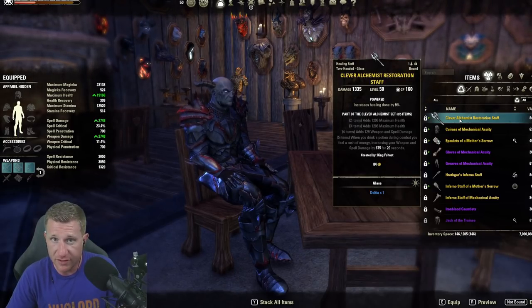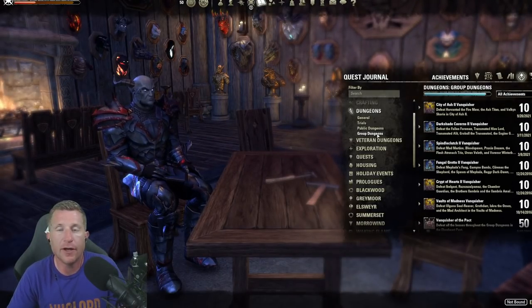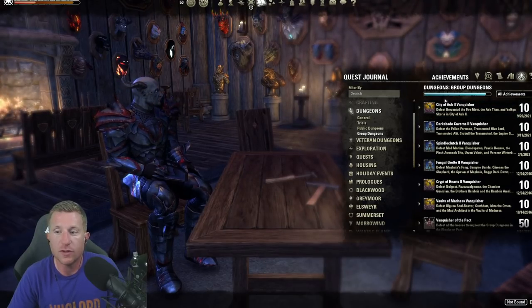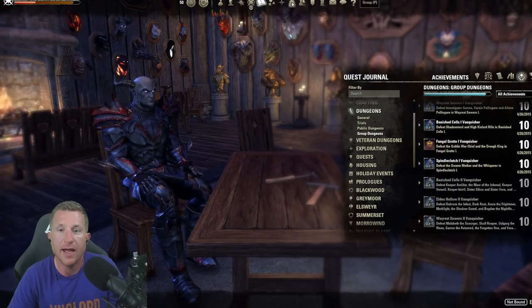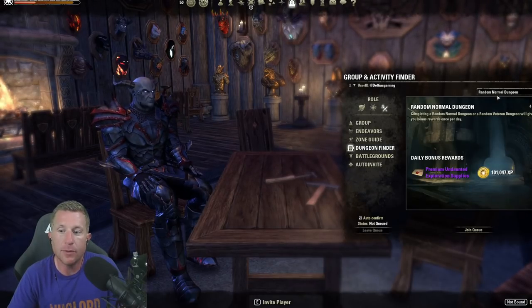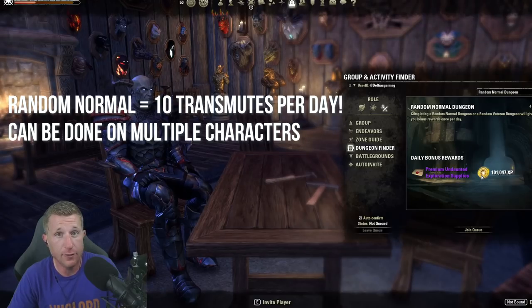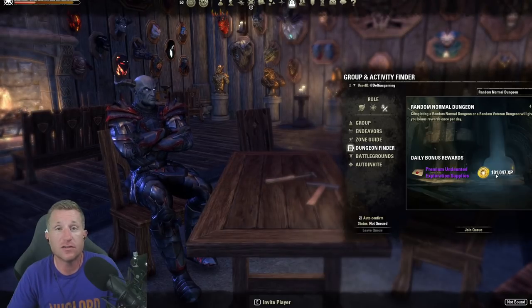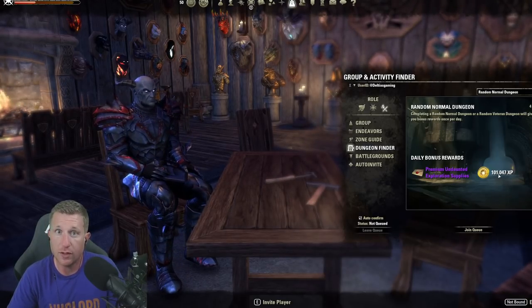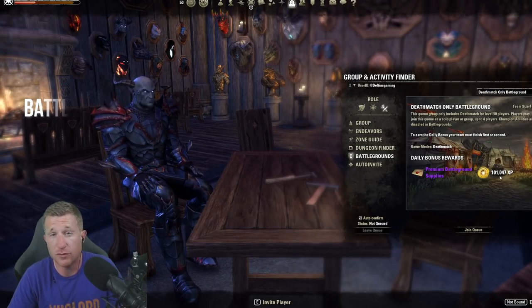Another priority is doing dungeons — this levels up your Undaunted. If you're a brand new player and don't know the mechanics, you can run normal. In the dungeon finder under the group tab, Random Normal is your best bet to do once a day. It's going to give you transmute stones, which are very useful end-game currency to retrain and reconstruct gear, and also give you a huge amount of experience points.